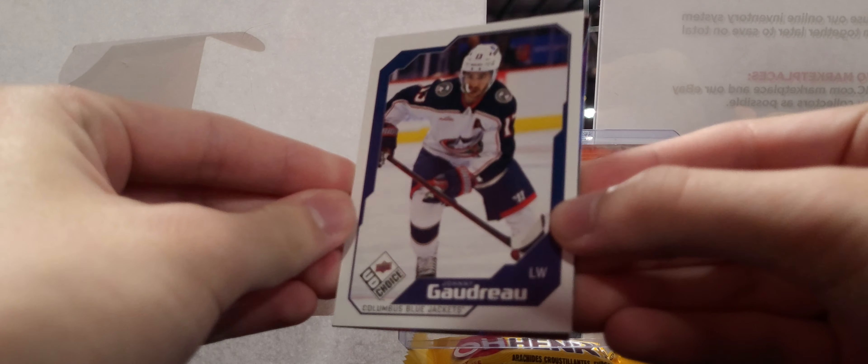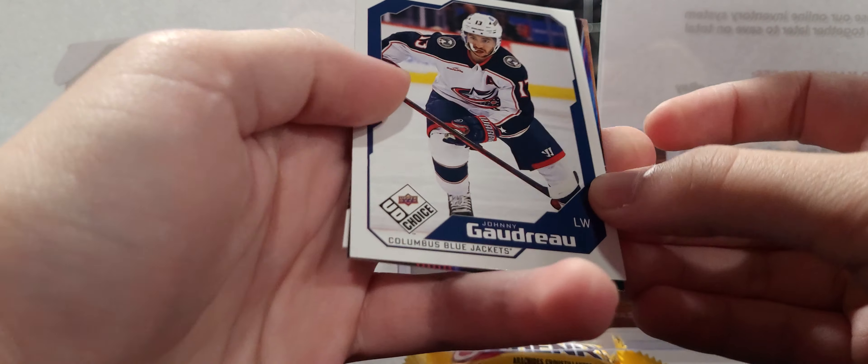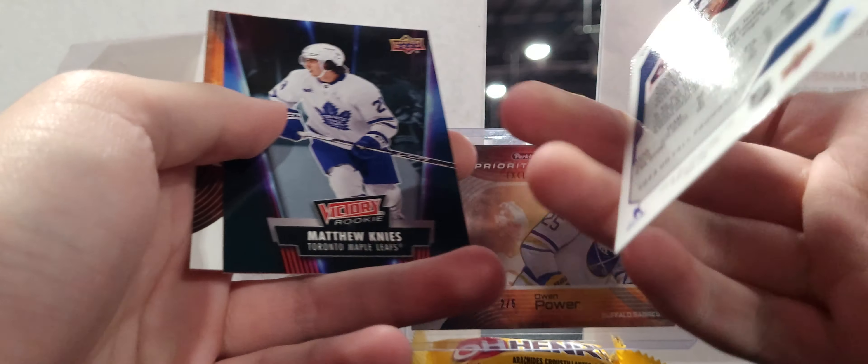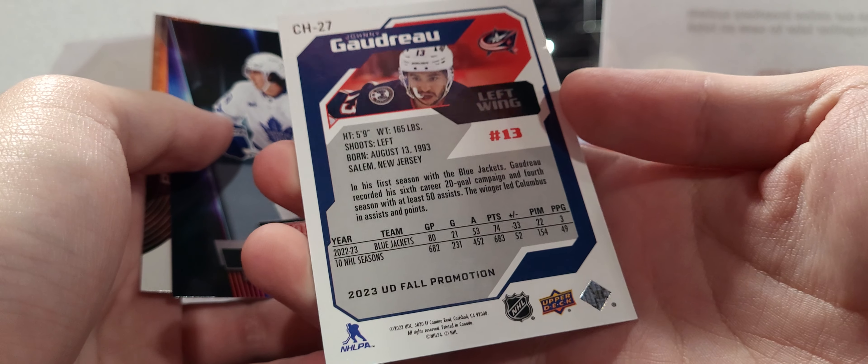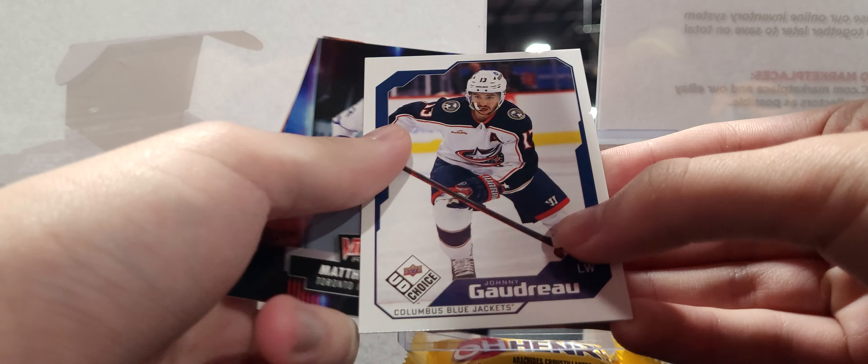These come with a whole lot of stuff in here, actually — way more stuff than there usually is, which is good. Here's kind of the base card. It's Johnny Goudreau. UD Choice — I like it. It's kind of a 90s product from back in the day. It'd be cool if they had the Prime Choice Reserve parallel, but they don't.